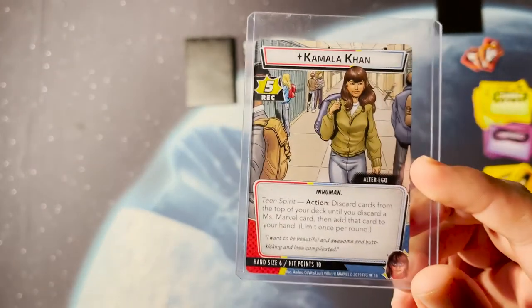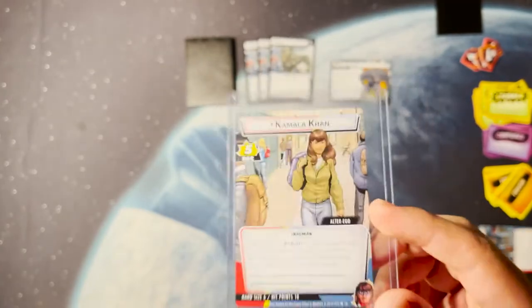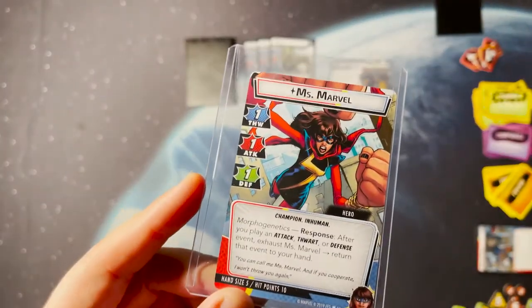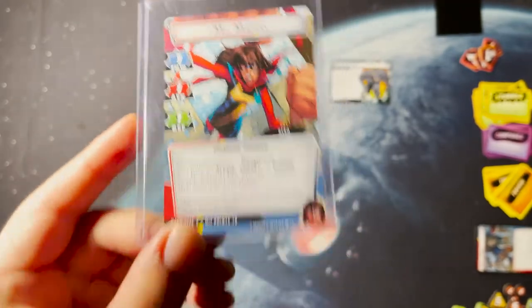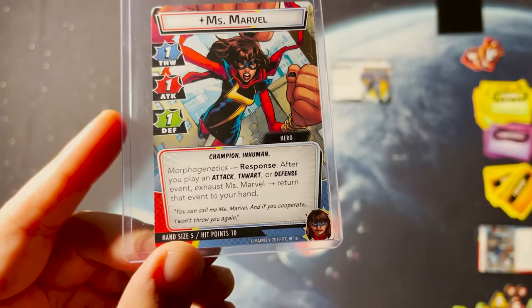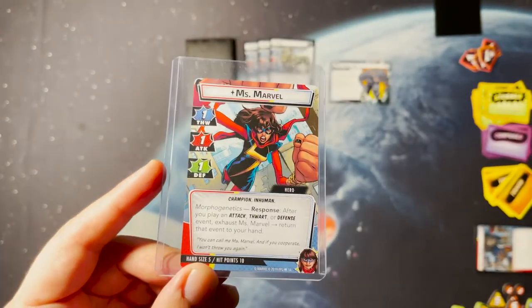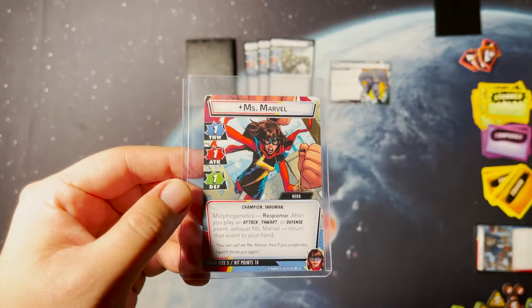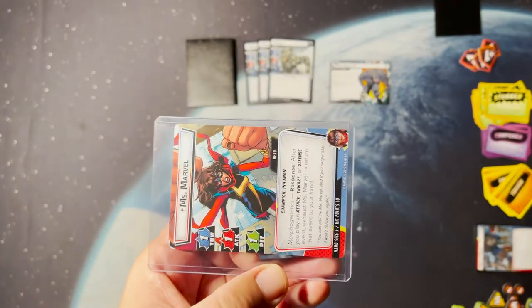Her alter ego ability lets you discard cards from the top of your deck until you discard a Miss Marvel card, then add that card to your hand — a free card draw every time you're in alter ego form. On her hero side she has a 1/1/1 stat line, which is the developers nudging you: don't attack, don't defend, don't thwart with her basic stats. That's because of her Morphogenics response — after you play an attack, thwart, or defense event, exhaust Miss Marvel and return that event to your hand. So instead of playing Big Hands for four damage and then attacking for one, you play Big Hands, exhaust, get it back, and play it again for eight total damage.